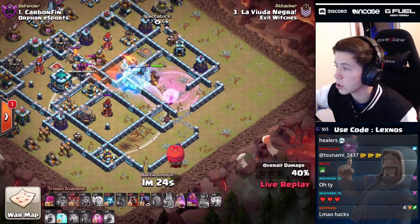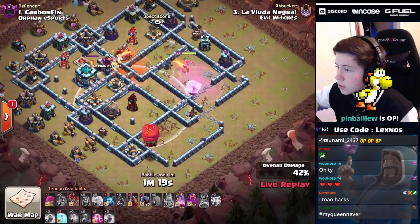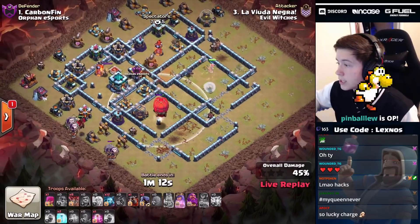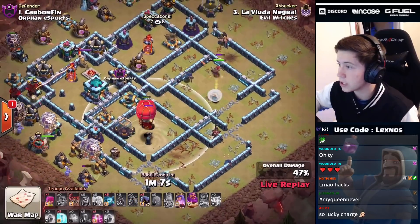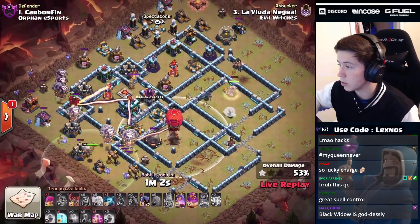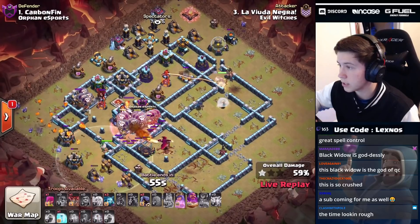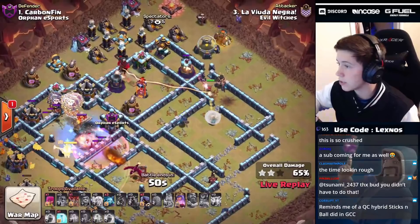This is looking godly. We're gonna start the stone slammer on the bottom side to try to get it to work its way up toward that multi-target inferno. The stone slammer does go to the multi - the queen's never gonna die! Oh my gosh, this charge is so good! The tornado trap and two seeking air mines hit the stone slammer. We've only got a minute and three seconds to do this lalo. We freeze the town hall, we haste into the town hall - there it is!